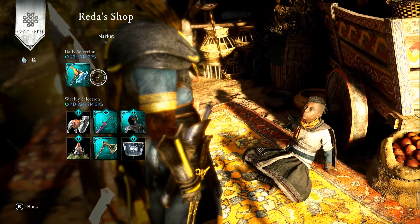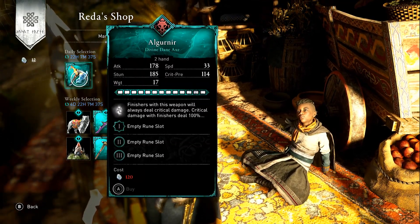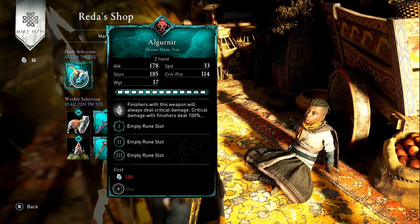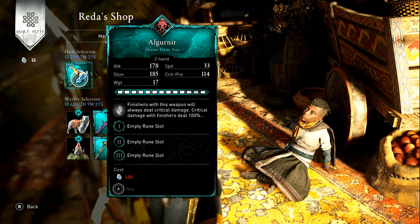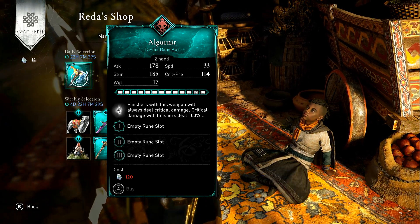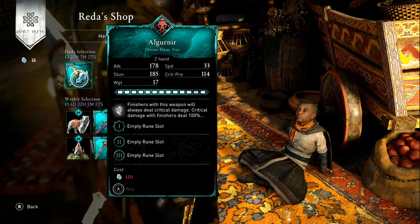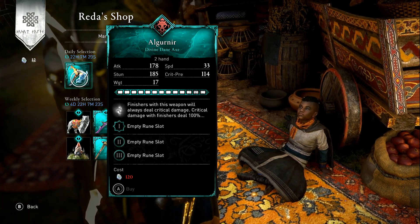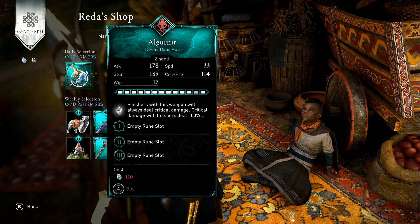Today in Redder's shop we have — this looks pretty cool — it's Algonur, a Way of the Bear tree Danax. The ability on it is: finishers with this weapon will always deal critical damage. Critical damage with finishers deals 100% damage — there's just three dots, so I'm assuming it's 100% damage.